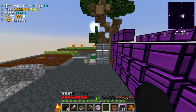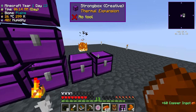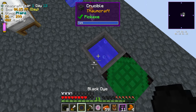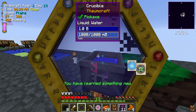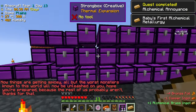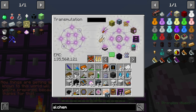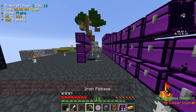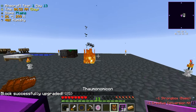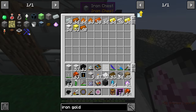I gotta hurry because this will dissipate. I threw the copper in — there you go, there is our first alchemical brass! We do have to be careful because it will eventually make alchemical mess and cause a flux mass situation, which would not be great.